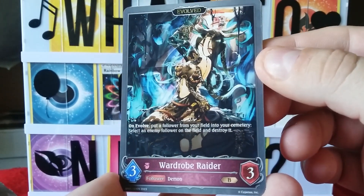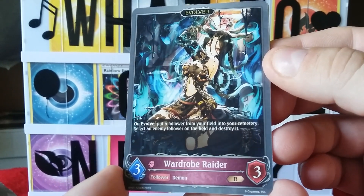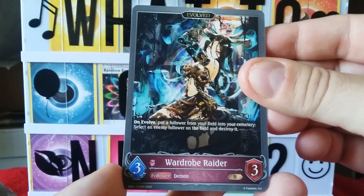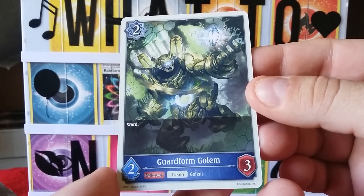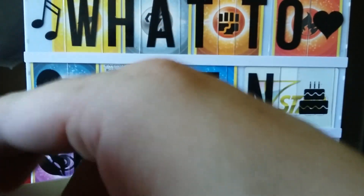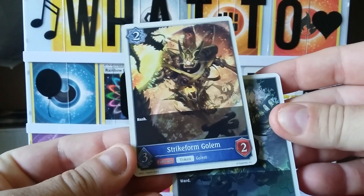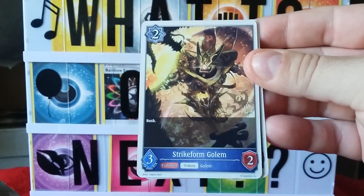We got that one before — follower demon bronze. And our last card is a token. Let's see if it's another token that we don't have yet. It is — guard form golem! And that does look like a new one. We do not have that one in our little collection of tokens.